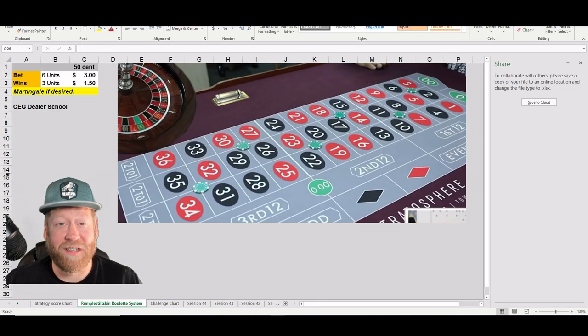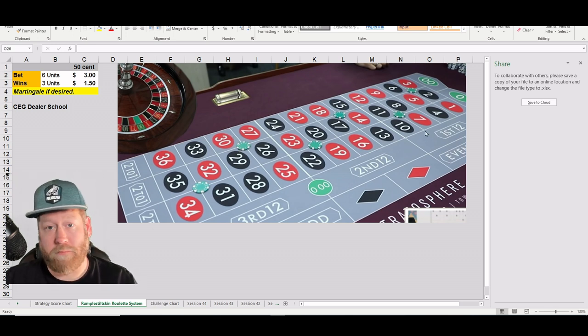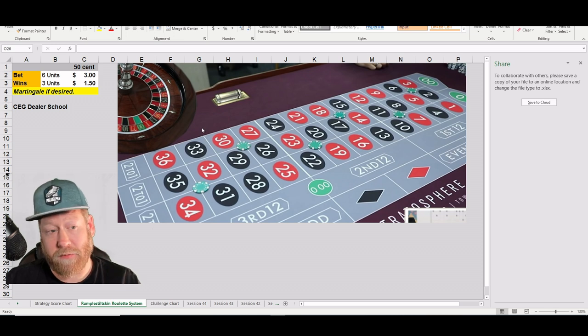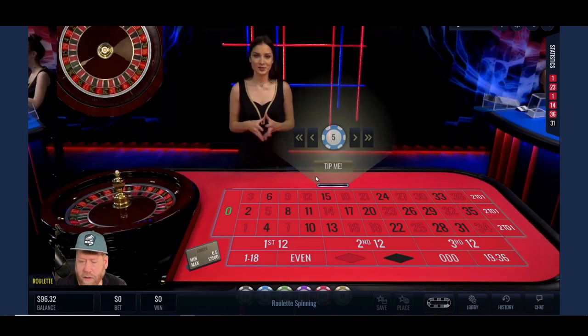Alright, this is how you play the Rumpelstiltskin roulette system. Very simple — you're betting six units, you're playing the corners, so you're playing six corners. The only rule is the corners can't overlap. You can place them where you want and you can move them every spin, up and down as you see the numbers coming out. Every win will get you three units. If you lose, you can martingale to make up for that last bet, but I'm not doing martingale more than one time.